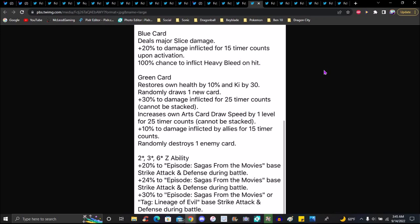The other abilities: 20 percent to movies strike attack and defense, 24 percent to movies strike attack and defense, percent to movies base strike attack and defense. He feels pretty much like a Goku Black — he bleeds, draws several cards, destroys cards, gets stronger with them, and needs Cooler to help him out like the Dokkan counterpart. Like a mini Goku Black, which isn't that bad.